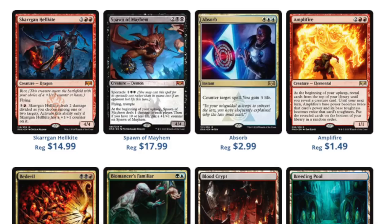Once we get past the down period, there will be an uptick. But something like an $18 Spawn of Mayhem — it's okay, but it's not $18 okay.